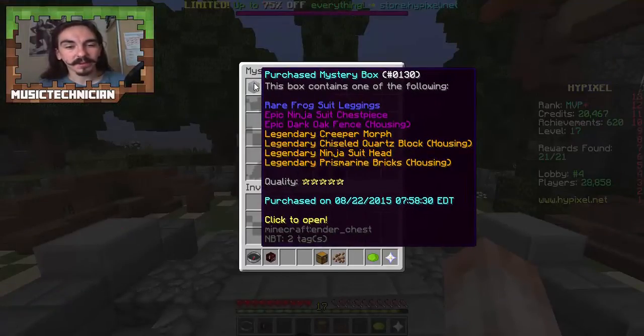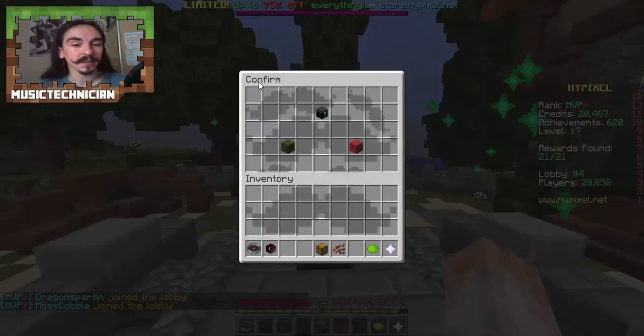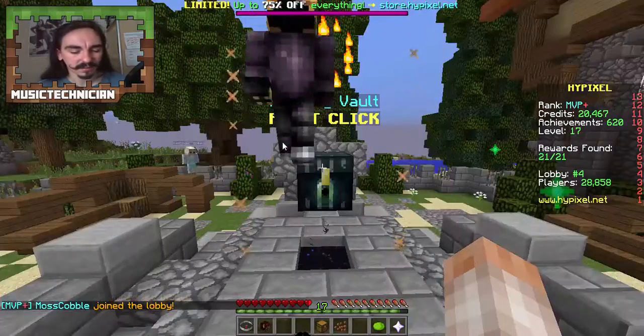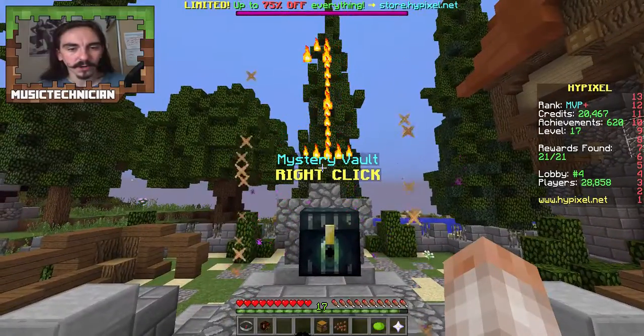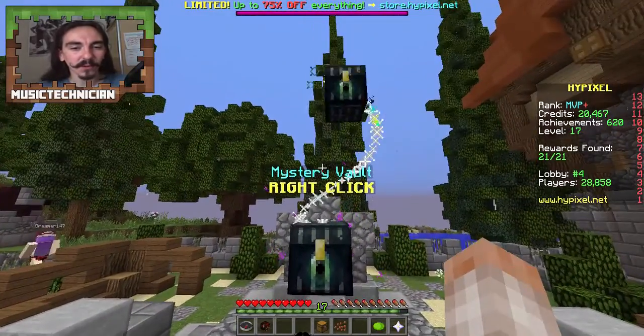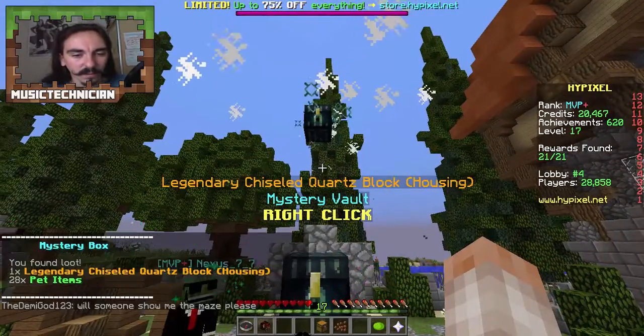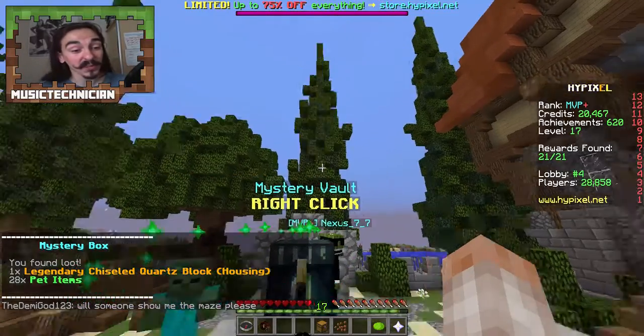This is our very last chest — we're quite likely to get a rare or higher, hopefully even a legendary. Prismarine bricks or chiseled quartz block would be pretty nice. Dark oak fence would be quite nice as well. Let's open this, let's hope we get one of the housing things. The animation is even more elaborate the higher the stars are. What do we get? Yes! We got quartz blocks — chiseled quartz blocks even!